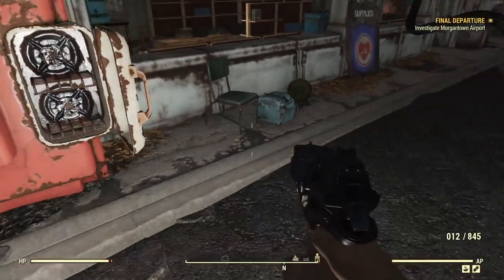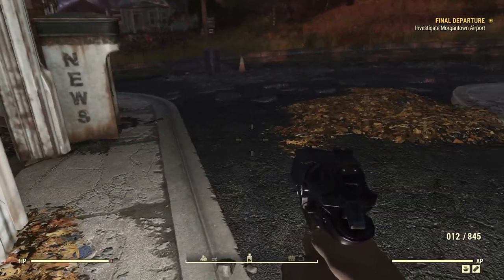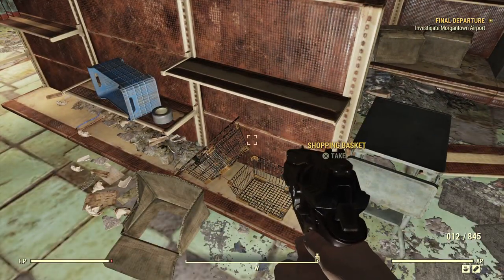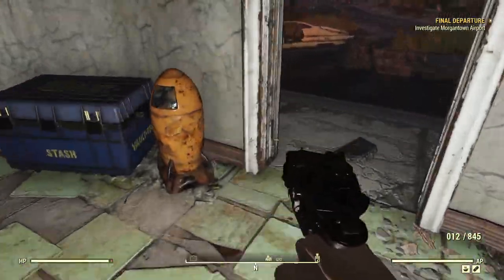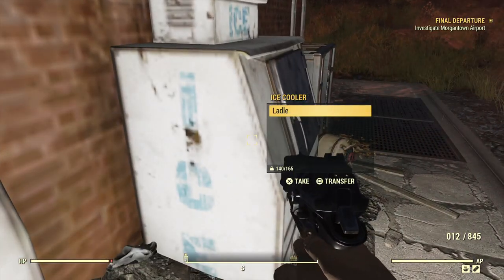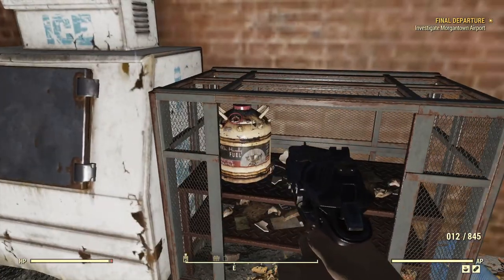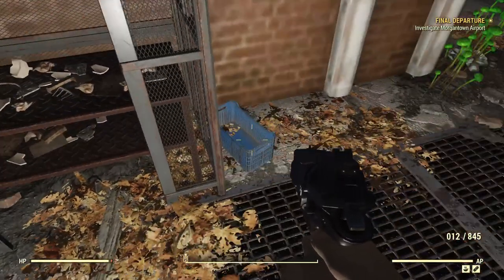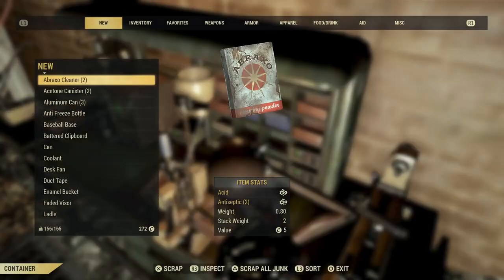A Nuka-Cola — fantastic! I almost missed that — there's stuff on that shelf right there. Duct tape — great for adhesive. Some cleaners for acid, good deal. And around back we have a desk fan — fantastic! A Tinker's workbench, so we can scrap everything that we find. Give us this Mr. Handy fuel. And some glowing fungus for some more soups. Scrap all our junk.